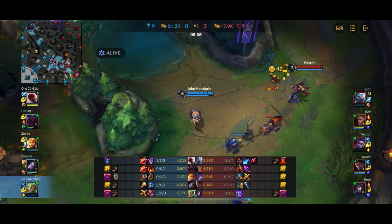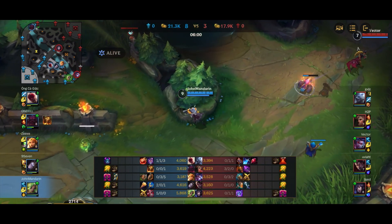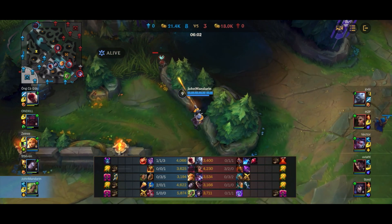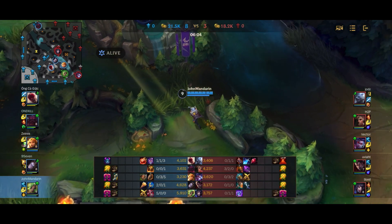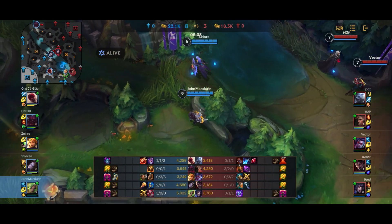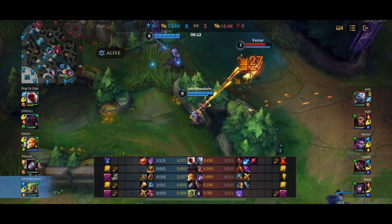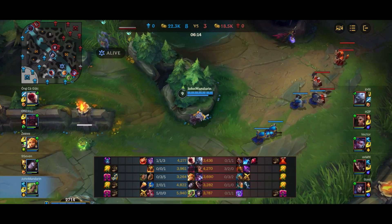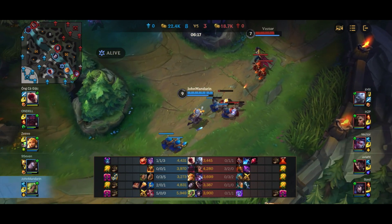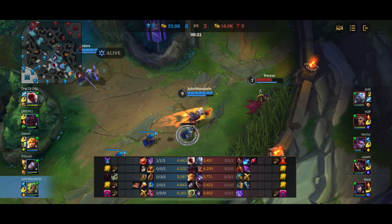I want to clear these minions and rotate to Dragon, which is exactly what I'm doing — taking out a control ward on my way there. Lee Sin has decided to take a detour to farm the red buff, so that priority isn't going to matter too much. Vayne nearly steps up and gets caught by Leona. I don't know why she wants to walk so close to that unwarded bush.